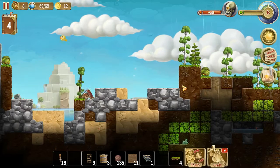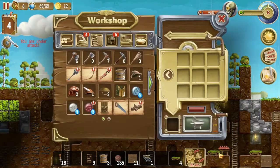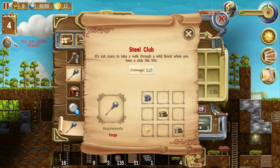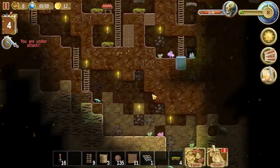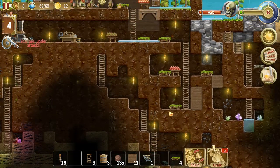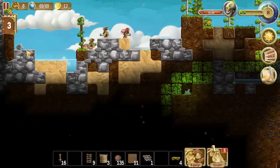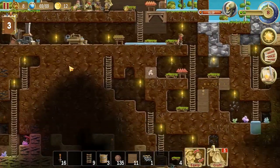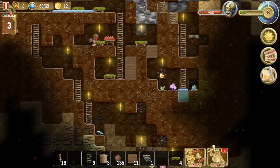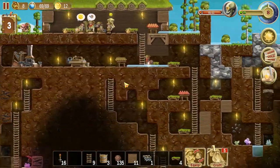Oh, hello. New stuff. A steel club — ooh. It does 20 damage. Nice. I need to get more iron ore though. Awesome! I hunted a beast. I need to open up a path to get back down to this area here, because there's some more iron. I need more iron. There's some iron there, but I'm not dealing with that one little itty-bitty piece of iron.